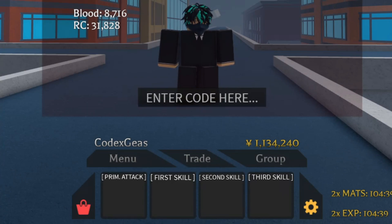Let's proceed to the next code: 'x happy xmas 2'. Press enter and there you go — another 25 spins. And then the next code will be 'times 2 boss drop 1'.